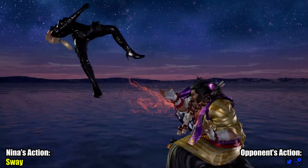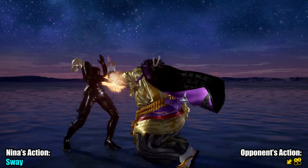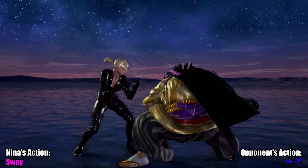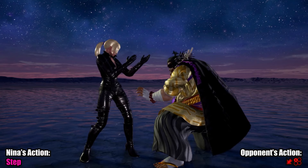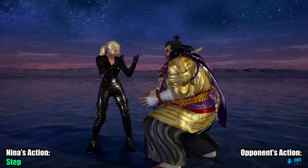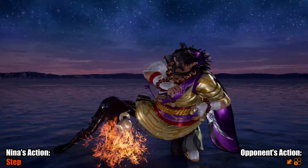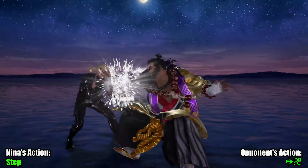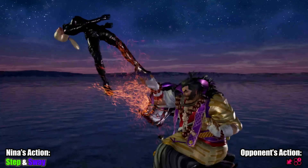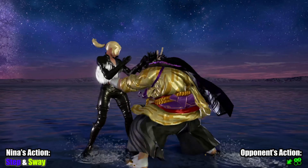Sway is a pretty big no-no here in my opinion. Ganryu wants to lock you down and keep you close, so backdash can be valid. Stepping left can work too, but be cautious of his d4-2 and his annoying d4-3. If you're fearless, unlike me, you could step and hope that they don't know d4-2, which could make you evade back too — but yeah, you're going to get launched.